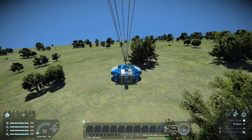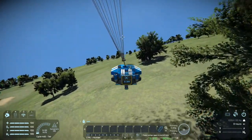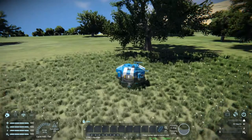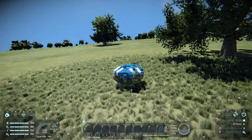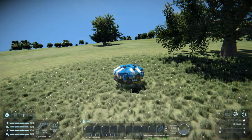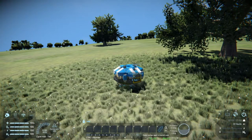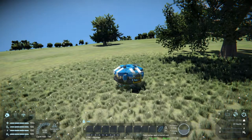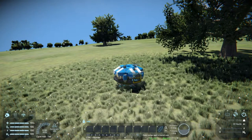They made some changes to the game recently where this spawn pod will disappear if you spawn another one, and also when the batteries die. So we're going to try to get out of this pod as soon as possible and onto a permanent base - something wind powered or solar powered. Before I jump out, hit the letter I.